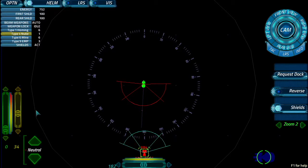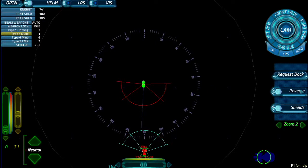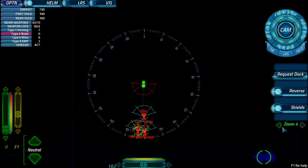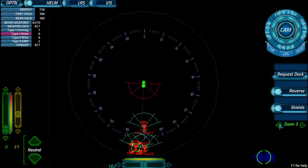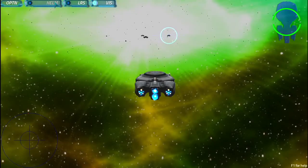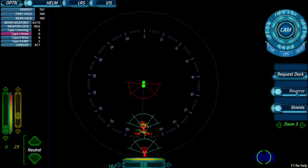Load EMP. Load nuke. Hit F-29 with the EMP and then nuke it. As soon as you're done, load homing on both. DMP away. Deco way. There we go. Love EMP homing.